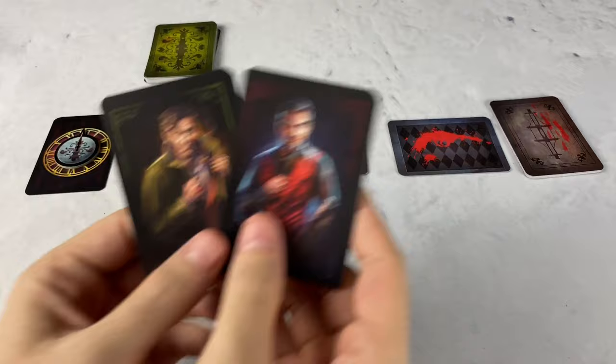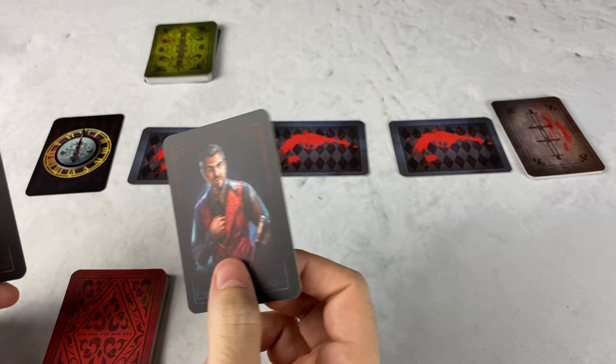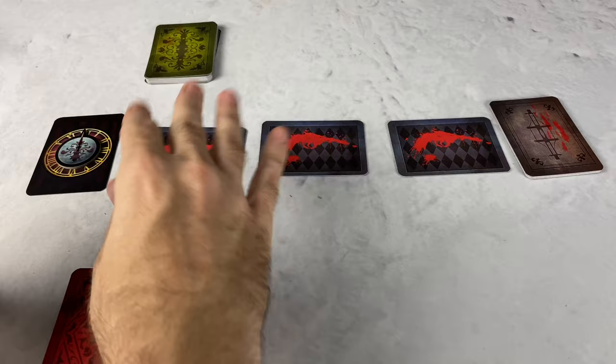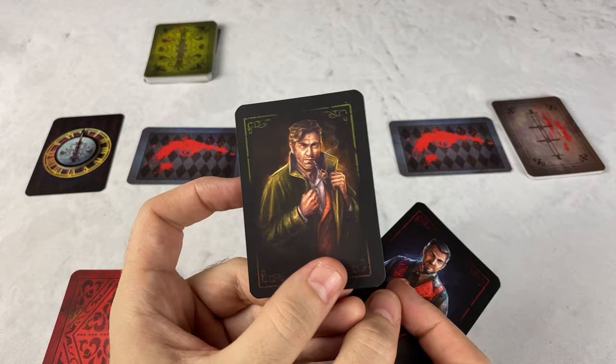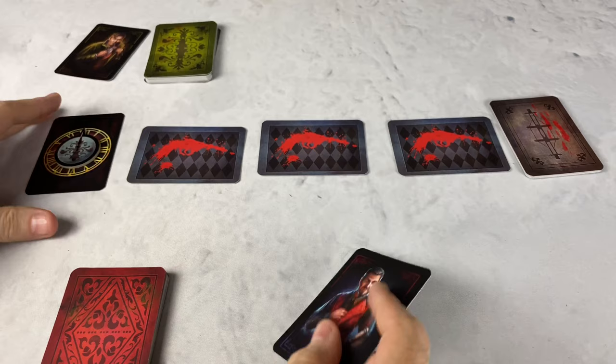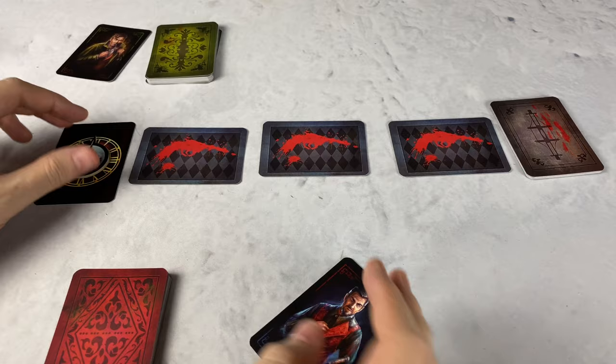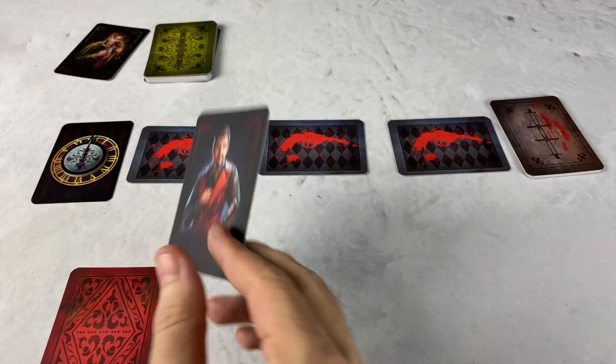In Clash of Minds: Holmes vs. Moriarty, you're either going to be playing as Moriarty, trying to plan the crime of the century through three different crime plan threads. The crime plan cards cause different threads representing the people you're going to kill, the murder weapon, or how you're going to do it. You also have the option to play as Sherlock Holmes, trying to prevent this crime. However, he's only got 12 hours to do it, tracked with a clock card. Every failure or misstep makes Holmes lose time, and Moriarty just has to slow him down — not stop him completely.